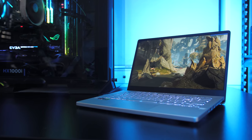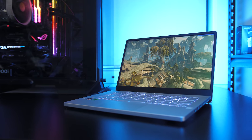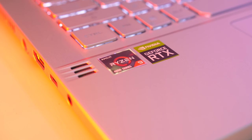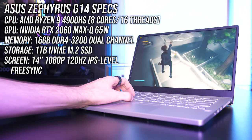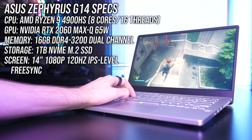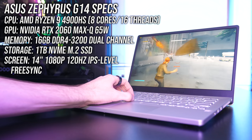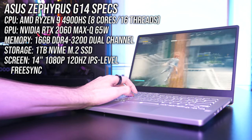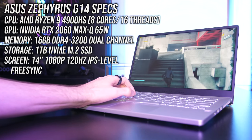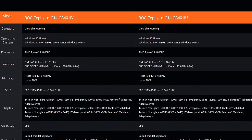The ASUS Zephyrus G14 is a smaller 14-inch gaming laptop that still packs in good specs, but how well does it actually perform in games? I've tested 20 different games at all setting levels and compared it with other laptops to help you decide if it's worth it. I've got one of the highest specced configurations of G14 available: the new AMD Ryzen 9 4900HS processor with 8 cores and 16 threads, Nvidia RTX 2060 Max-Q graphics at 65 watts, 16GB of memory in dual channel at DDR4-3200, and a 14-inch 1080p 120Hz screen — though it's also available in a 1440p configuration. You can find different options and updated prices linked in the description.